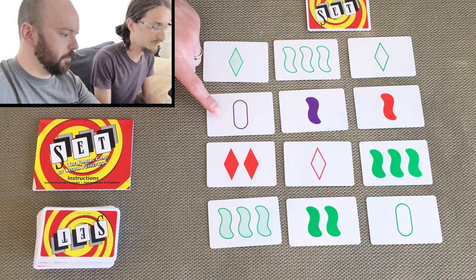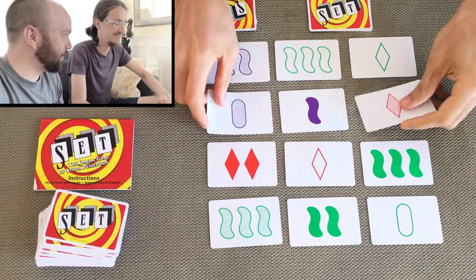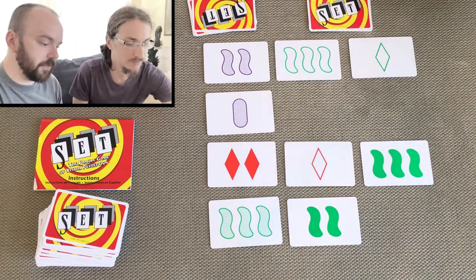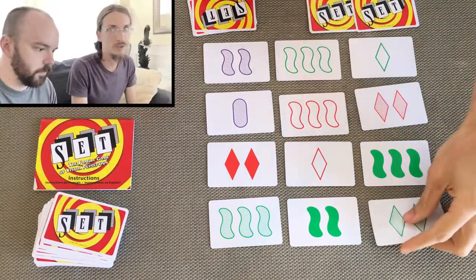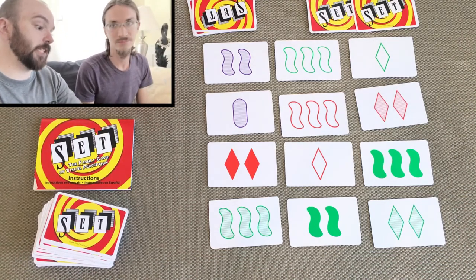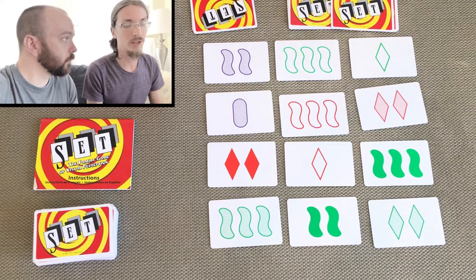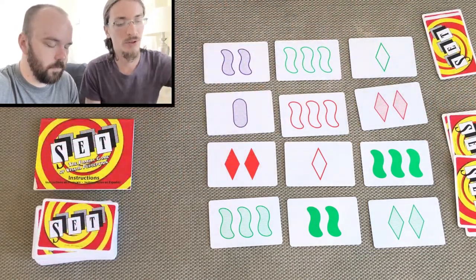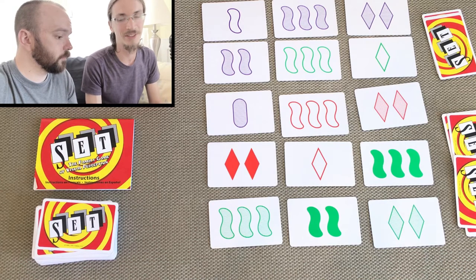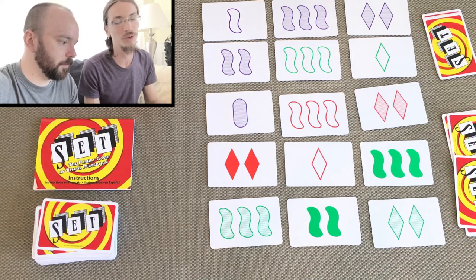We'll keep doing this — finding sets and replacing cards — until we have exhausted the entire deck. What happens if there's 12 cards out but there is no set? If all of the players agree they can't find a set from the 12 cards showing, then you just take three additional cards from the top of the deck and lay them out so you have 15 showing. The odds are very very high that there is a set amongst the remaining cards. If all the players still agree they can't find one with the 15, then you deal out three more to 18 — but usually you can find one at this point.